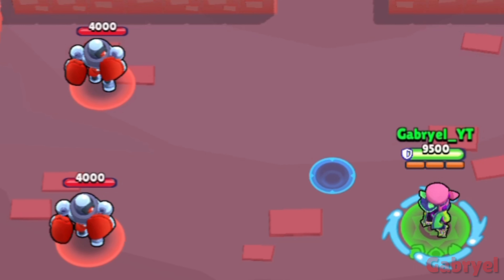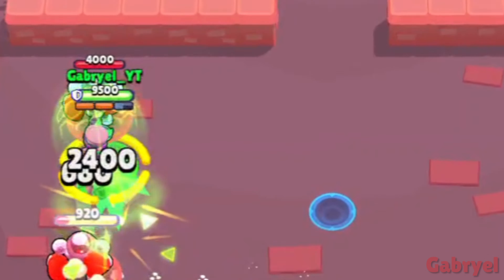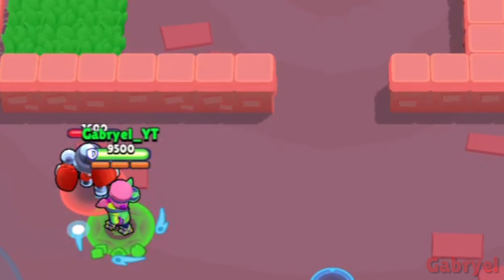Fang. Same thing as Colt — you can charge your super back faster if you use his main attack before his super.